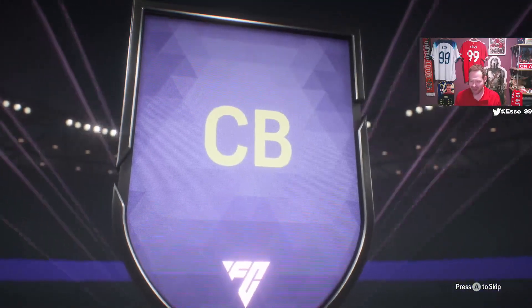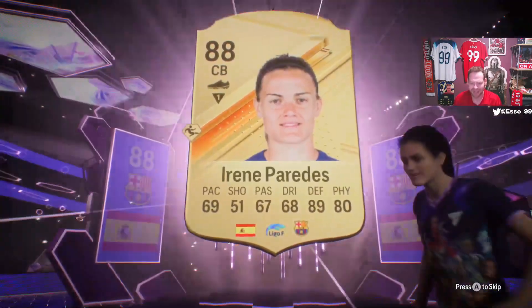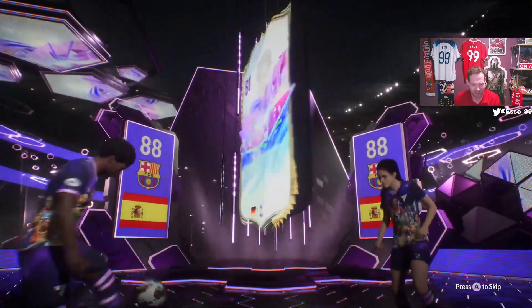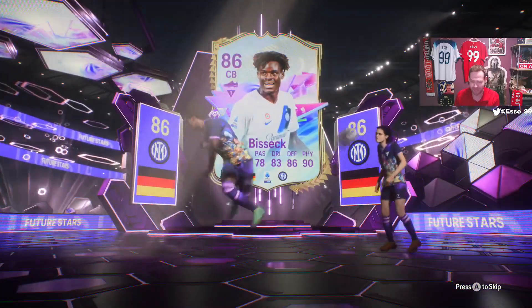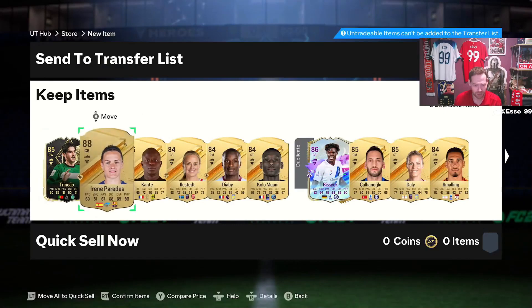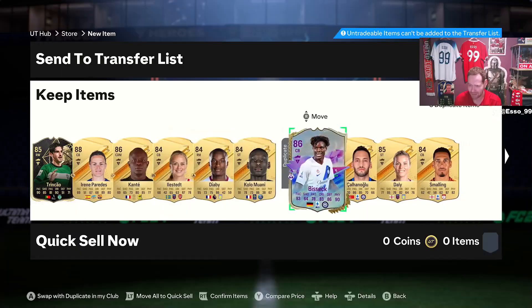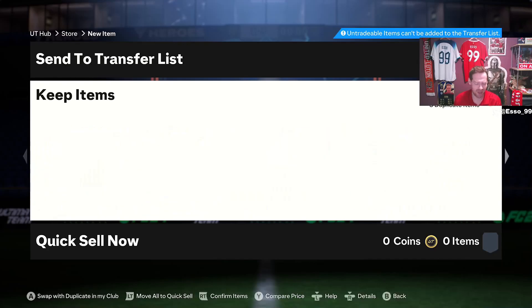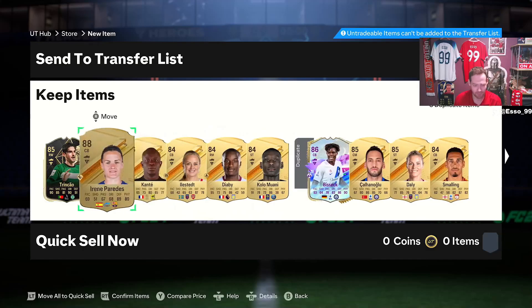Spain again, center back this time — one of the Barcelona ones. It's Irene Paredes and another Bissex, so they'll both go into another big SBC. We get another inform hiding behind them, plus Kante as well. Not as good as the 84 times 10, bizarrely, but we'll take it.